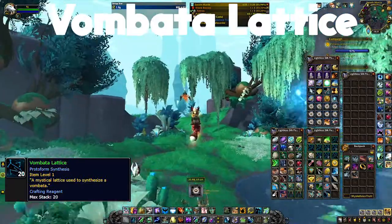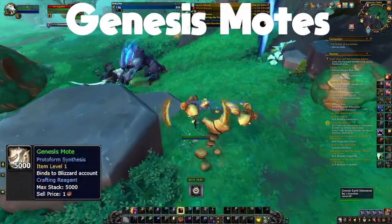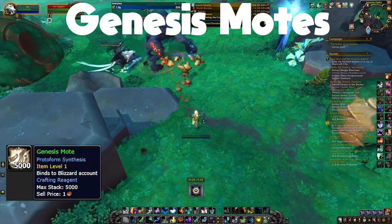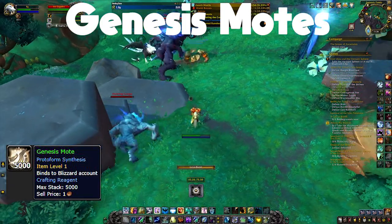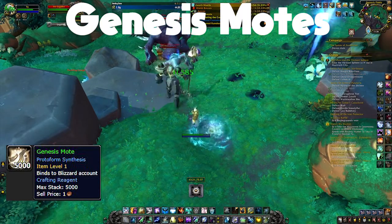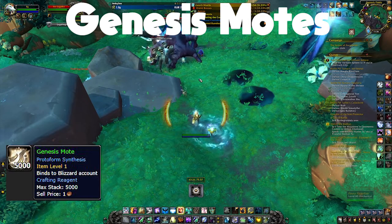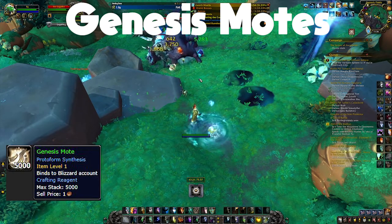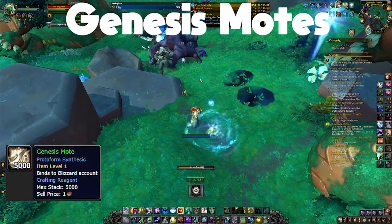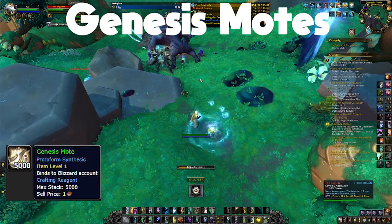Now for Genesis motes, the best place to go is Genesis Fields. You'll kill the devourers over there — they have an infinite spawn and keep popping out of the portal once you kill one. They're all grouped up, making them very easy to kill. I have a video on this linked in the description, but generally just kill anything over there and you'll get a ton of Genesis motes in a short period of time.